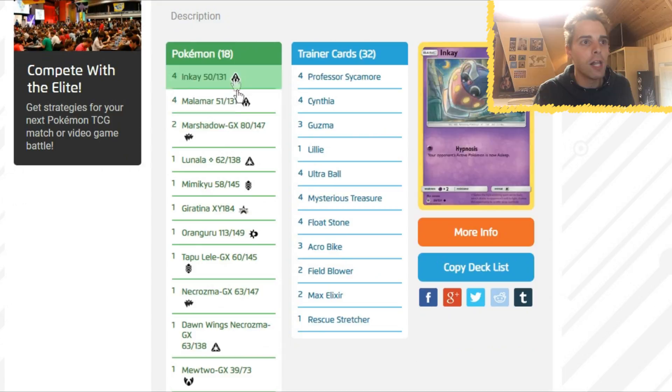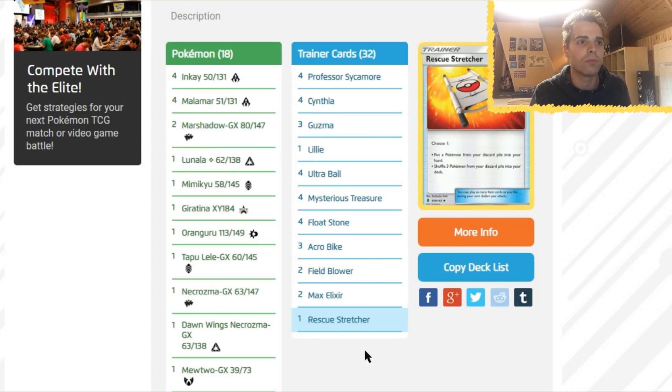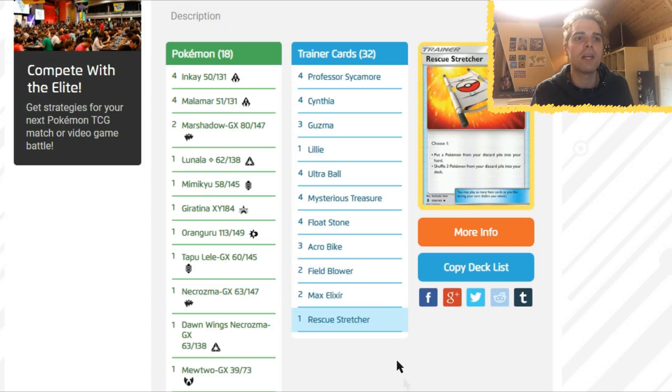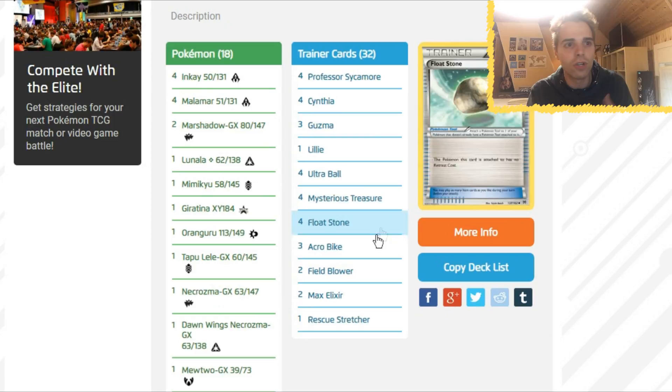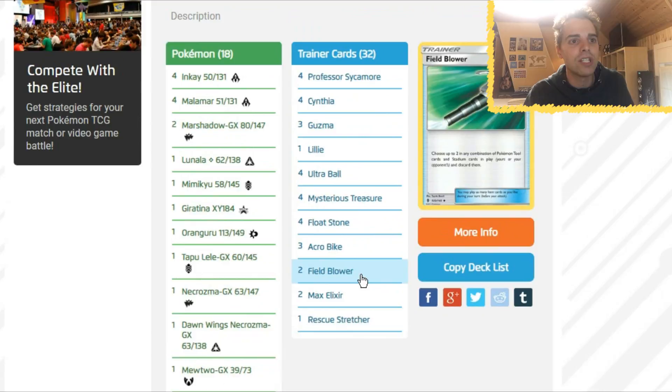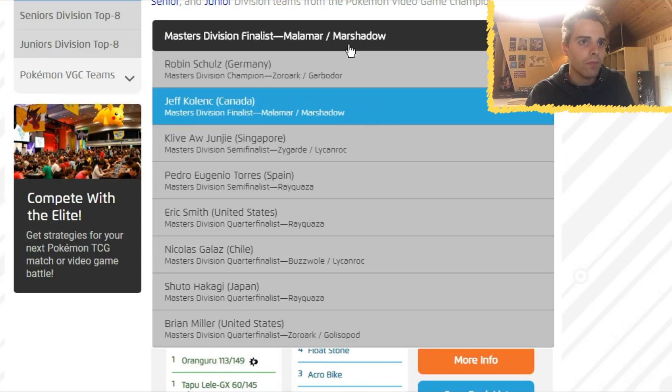A bunch of one-offs as you can see — a 4-4 Malamar and then a ton of singles, together with two Marshadow GX. He was definitely expecting a ton of Zoroark which was definitely the case. For consistency: 4 Sycamore, 4 Cynthia, 3 Guzma, and one Lillie. That one copy of Lillie is great because 4 Mysterious Treasure and 4 Ultra Ball will definitely empty your hand early game, and that first-turn Lillie draws you a ton of cards. 4 Float Stones, 3 Acrobikes — Acrobike has been reprinted from Primal Clash and is back in Standard format, used here to get rid of Psychic Energies early game. There are 10 Psychic Energies total and 2 Max Elixirs.